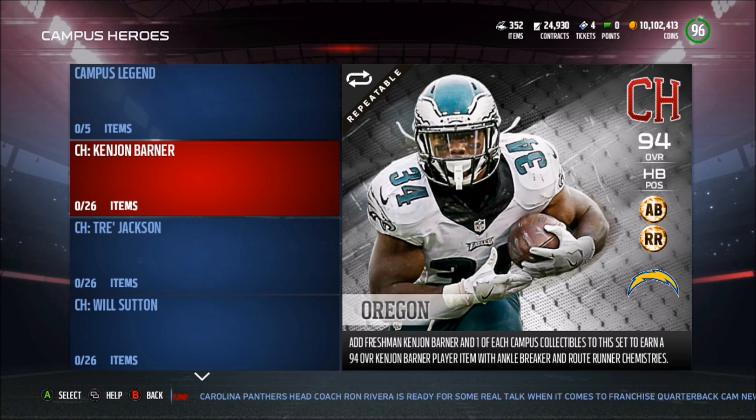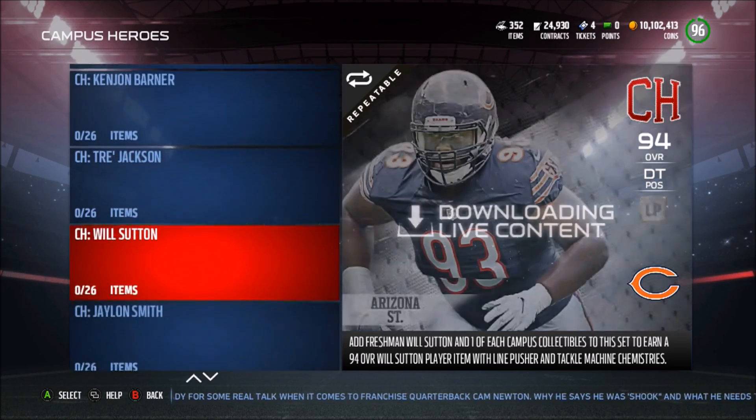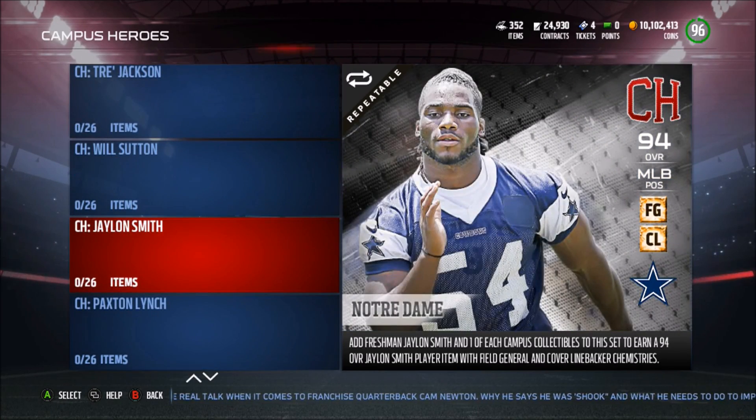It is ZerXCount today with another YouTube video. Today we have new Campus Heroes in the game, and these Campus Heroes are actually pretty damn good, especially the Campus Hero Legend for this week. We have Ken John Barner, Trey Jackson, Will Sutton, and the one I am most excited about is going to be Jalen Smith because I am now running an all-Cowboys team, so I have a new pickup that I have to make.